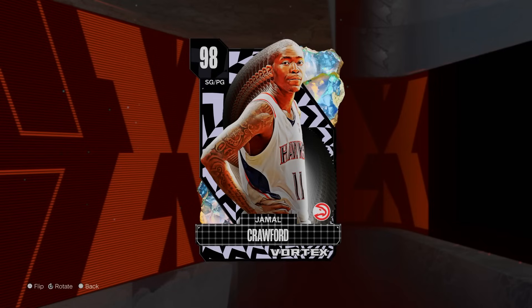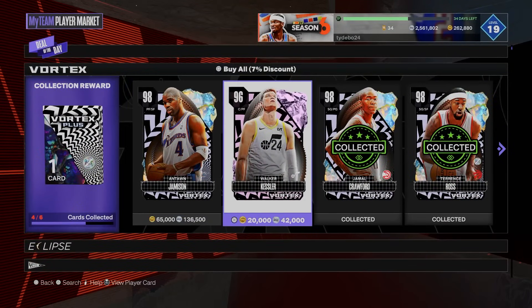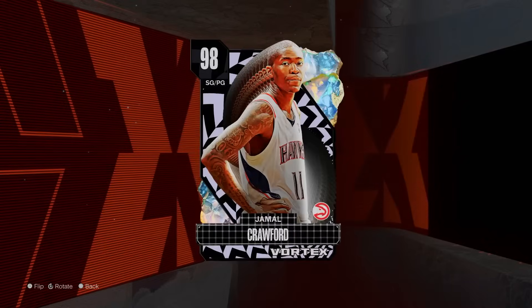It's your boy Ty back here with another video. Today we're gonna be doing a gameplay of the new Galaxy Opal Jamal Crawford in NBA 2K24 MyTeam. Jamal Crawford costs I think 136,000 MT, same price as Anton Jameson, but I think Jamal Crawford gives you quite a bit.